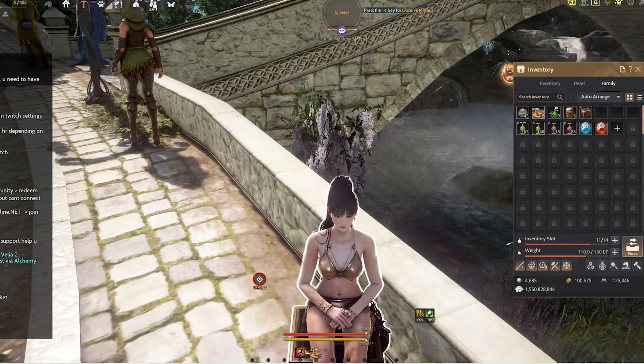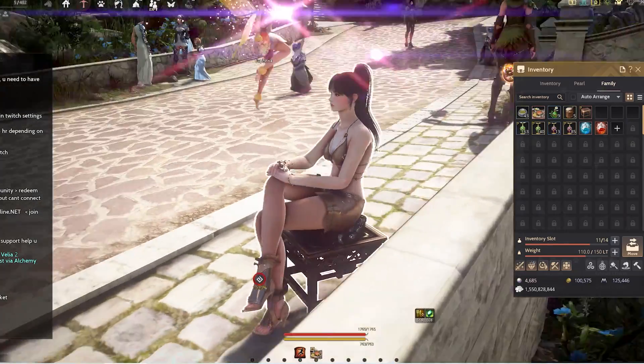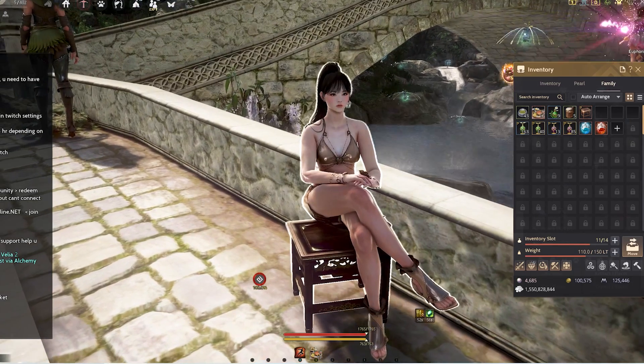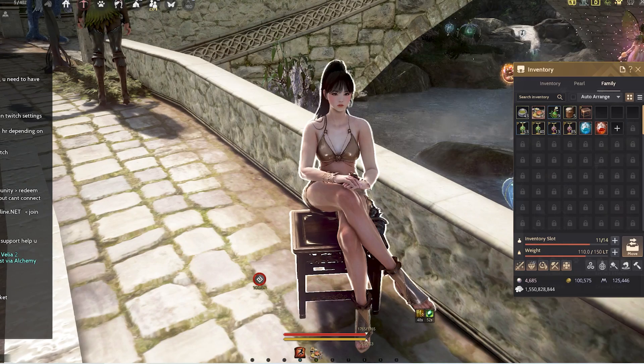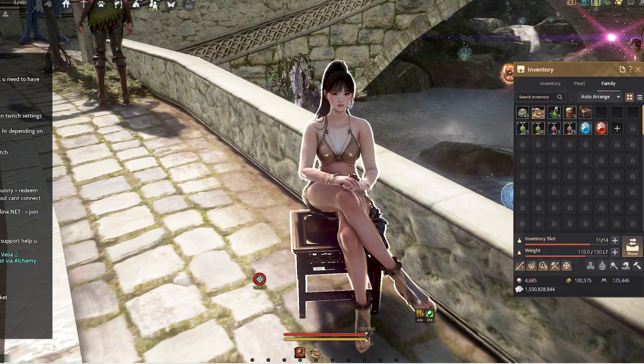When you are seated, press Q and you will be able to fold your legs. I hope this little tip helps you think about what you want to put in the family inventory, and now you know where to unlock it through the quest.